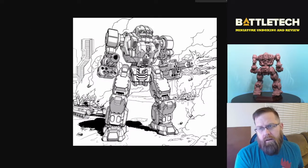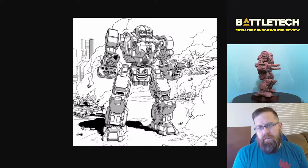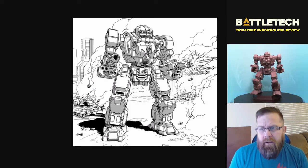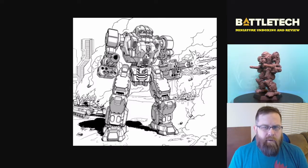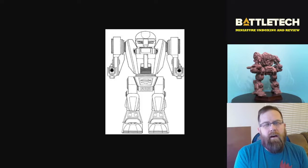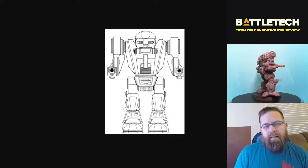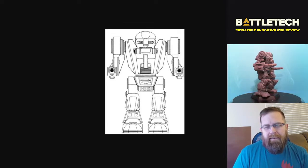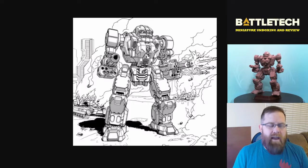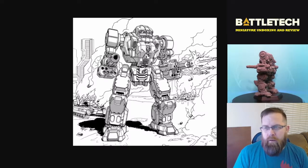This is the current art, featured in the Ill Clan Recognition Guide number 11 — very, very recent. This is the art that was actually used to make the miniature that you see on the 360 view. I actually really like this upgrade. The original art reminds me sort of of a Robbie the Robot kind of situation — very 1960s, even though the art came out in the 90s. Whereas the new one has that Battletech assault class, Atlas style death's head look to it. I really like where they went with this art.